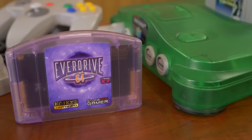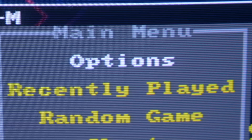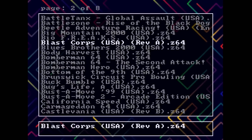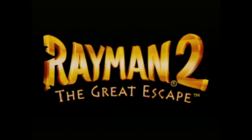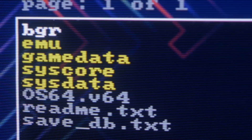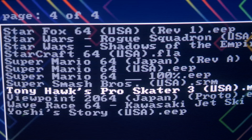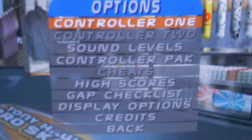If you've purchased an EverDrive 64 from Krikzz, a handy controller pack dumper is included at the base level of the OS. Select CPAK Manager from the Z button menu via the EverDrive 64's main menu. From here, you can dump the entire controller pack's memory to the SD card. You can choose to name the file based on the controller port, or by the name of the last game you've played — especially useful when you want individual memory cards for each game. To load .mpk files back and forth, navigate to the ED64/Gamedata folder on the SD card, select it, and choose File to CPAK. The biggest challenge is always remembering to dump and load each file as you go.